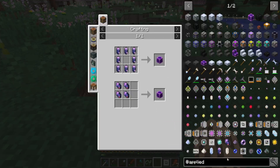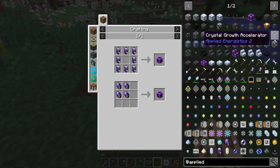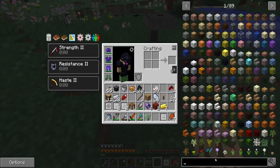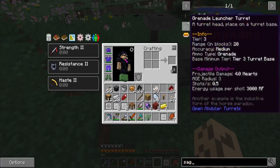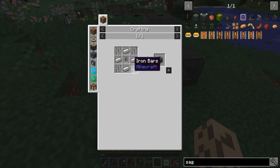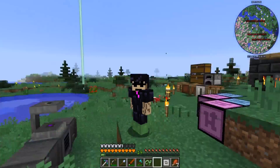We're also going to need to get working on making pure fluix seeds and stuff like that, because normally those things take like eight days to grow. So we need these crystal growth accelerators just to get us started. We're also going to need a SAG mill to get the silicon up and running. The SAG mill needs flint and copper — we can get everything. I'm not doing all that on camera.